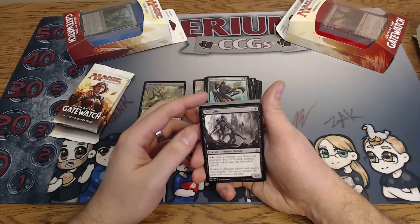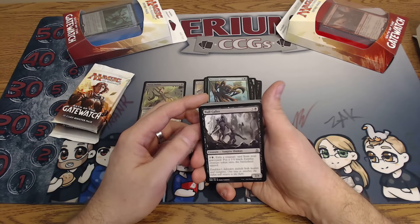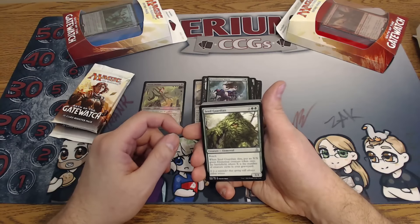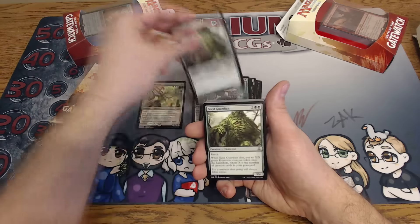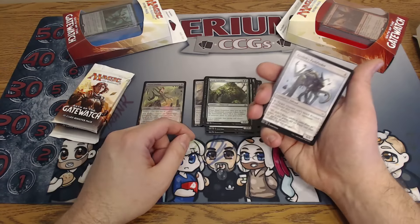Null Caller — three uncolored and a black for a 2/4. For three uncolored and a black we can exile a target creature card and get a 2/2 black zombie creature token on the battlefield tapped. Seed Guardian — four mana, two uncolored double green, we get a 3/4 with reach. Whenever it dies, put an X/X green elemental creature token on the battlefield where X is the number of creature cards in your graveyard. That could be pretty good in Rally, I think so.